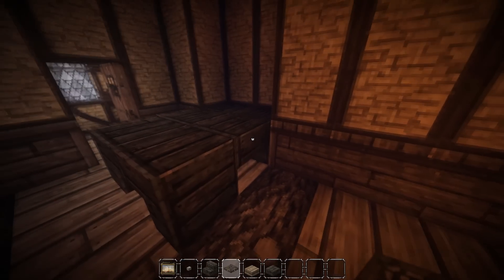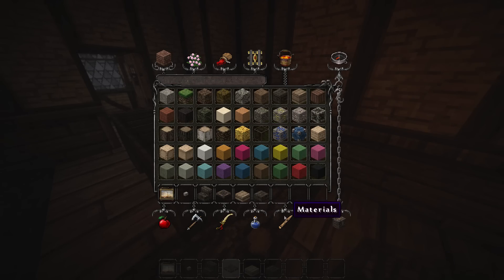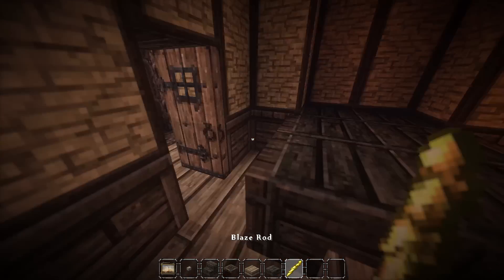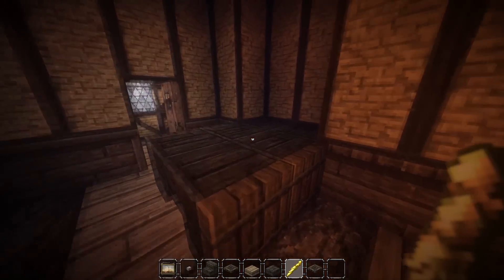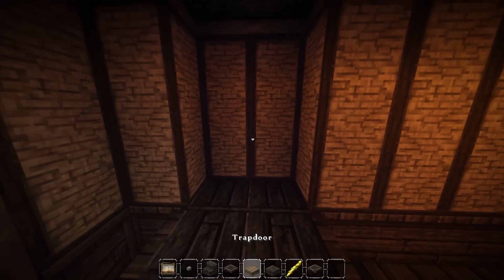That's a nice theme to it all. These are at least the right biomes — well, some of them are. I don't really need to worry about downstairs because pretty much all of it is extreme hills anyway. Let's figure out what else we're going to do up here.